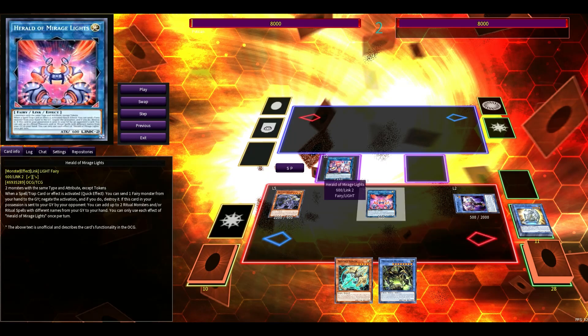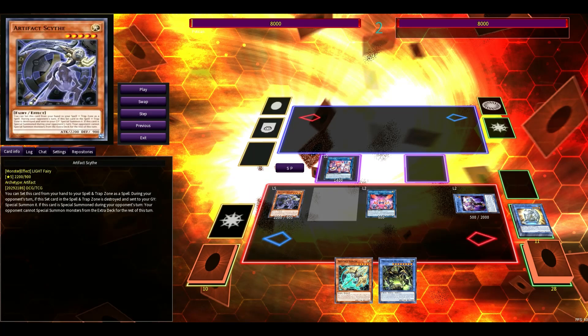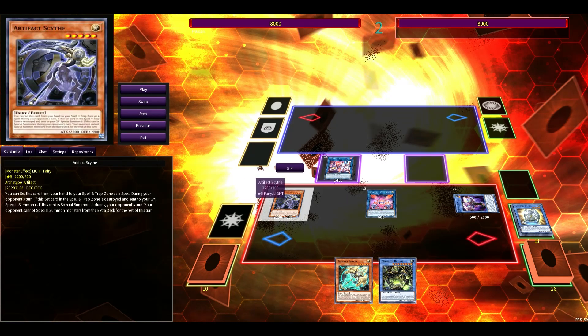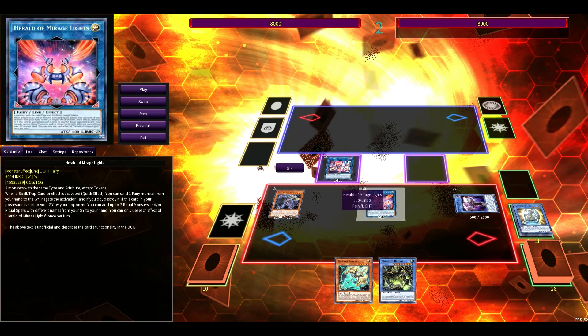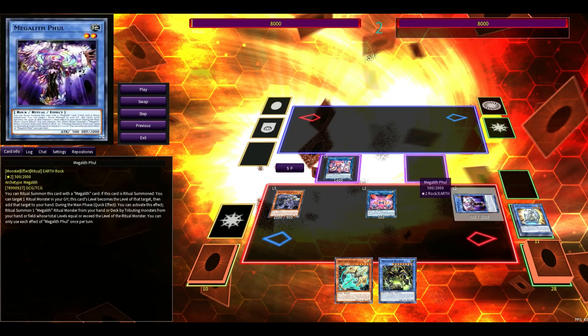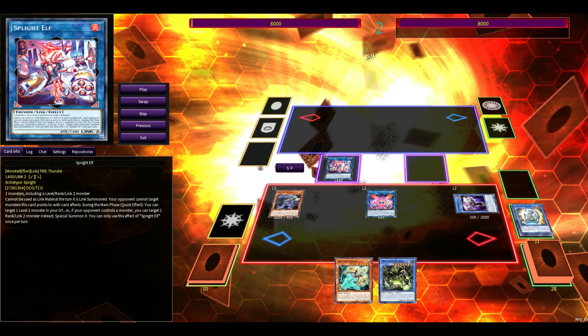It's a very difficult board to crack. It can't be Super Polyed until Scythe gets on the board — they could Super Poly these two, but the Scythe will still resolve. Dark Ruler No More still gets Scythe locked. They might give you the Mirage Lights resources and have to play through Lancia. If they've got Droplet, that's Droplet for four. So it's a fairly resilient board if you can get to it, just off the Alpha Zeta combo.